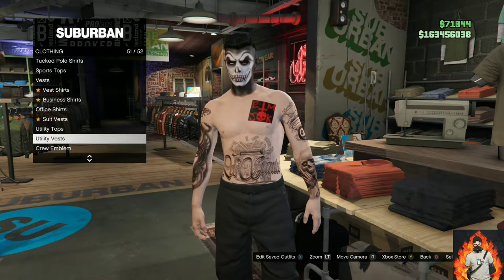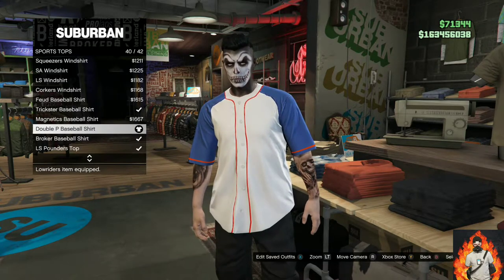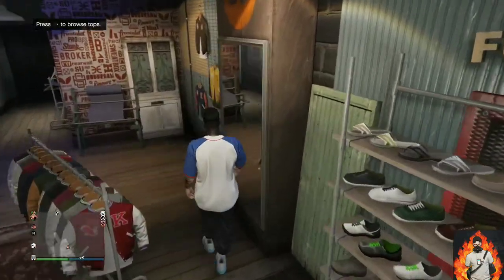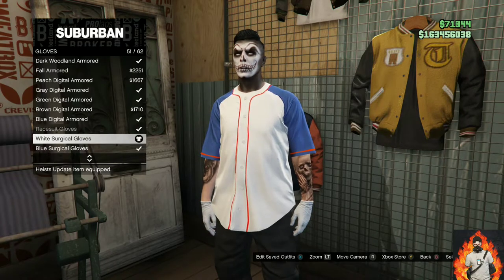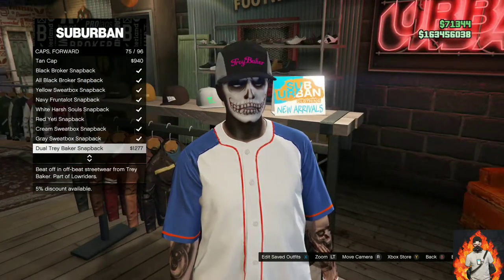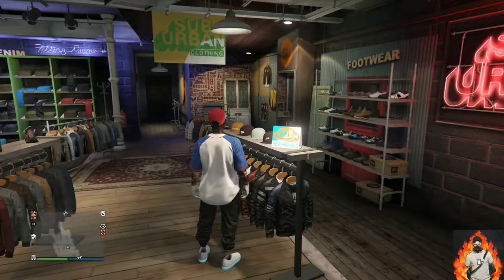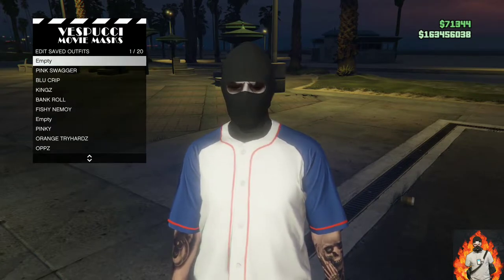Go over to the top section and go over to sports tops. Purchase the Double P baseball shirt. Make your way over to the shoe section, go over to arena war shoes, and purchase the white and blue light-ups. Go over to accessories and the glove section — purchase the white surgical gloves. Now make your way over to the hat section, go over to caps with it on forward, and purchase the red Yeti snapback. Head to the mask store, find the category called ski mask, and purchase the black tight ski mask. Save this as an outfit.